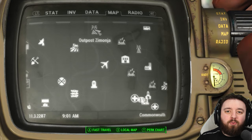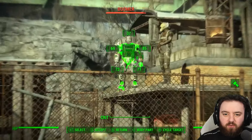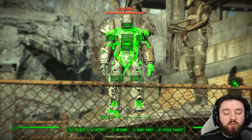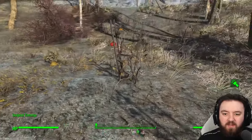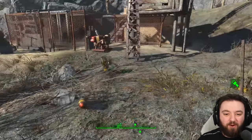Next up is Outpost Simonia. Most of you may know that the main raider here, Boomer, carries a fat man and potentially a mini nuke or two if you don't let him use it. But did you know there's one just sitting right in the middle of the field? It wasn't placed there — it's just found there; pretty awesome.